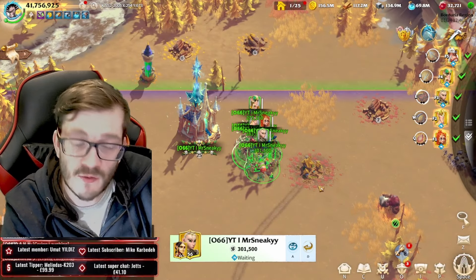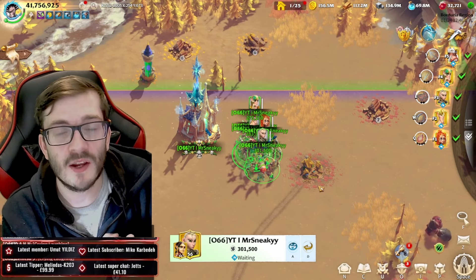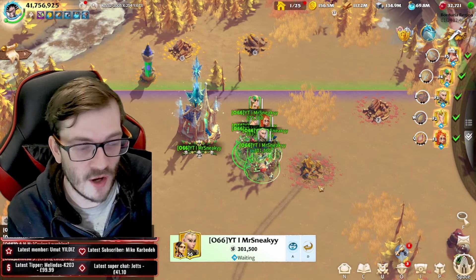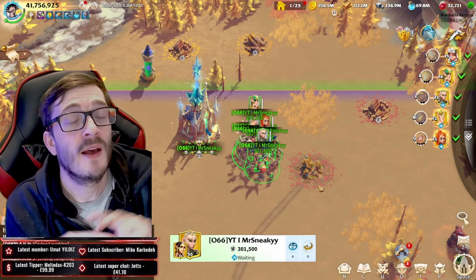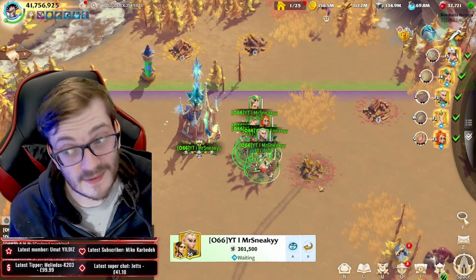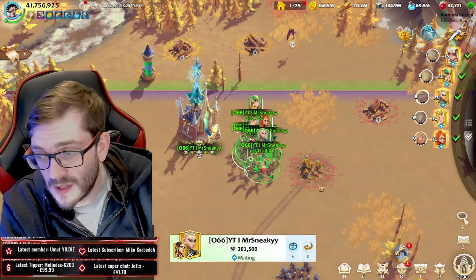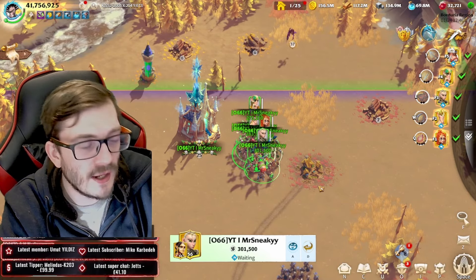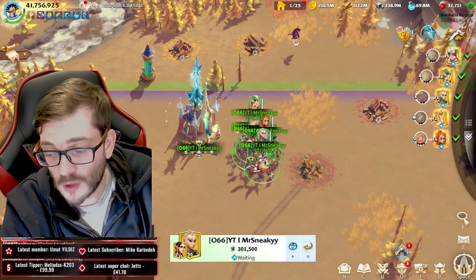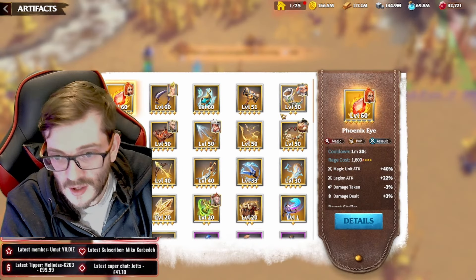I've got the auto cast currently activated. See if you can figure out how you can tell which artifact has the auto cast feature on, because it does showcase it in game in a subtle way. If you've guessed it — it's the Madeline with the Dragon Scale Armor. The little icon is doing a swirly animation, signifying I have that artifact on the auto cast feature.